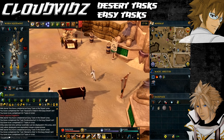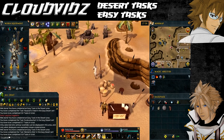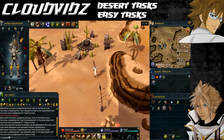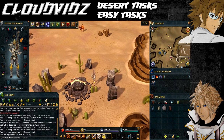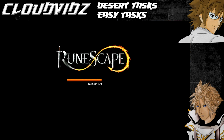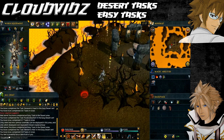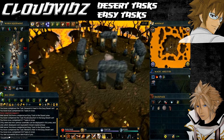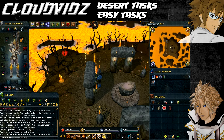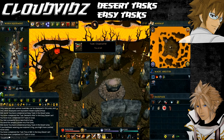The next task is called Fire at Will - craft a fire rune at the fire altar. The fire altar is just near the Duel Arena. If you have a wicked hood you can teleport to it to save time; otherwise backtrack from the Duel Arena. With either your fire talisman, fire tiara, or wicked hood you can enter the altar, and with just one rune or pure essence you can craft a fire rune and the task will be completed.